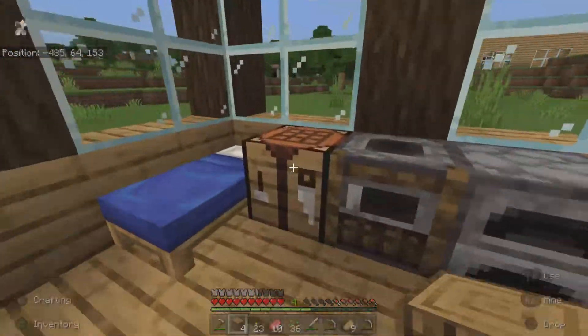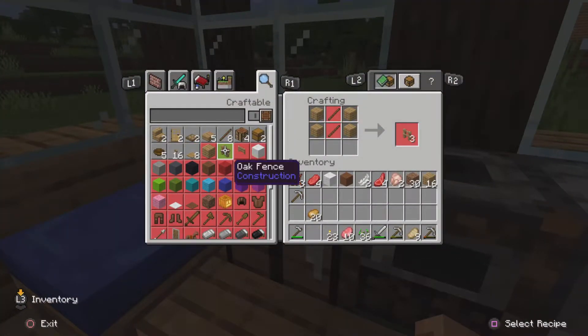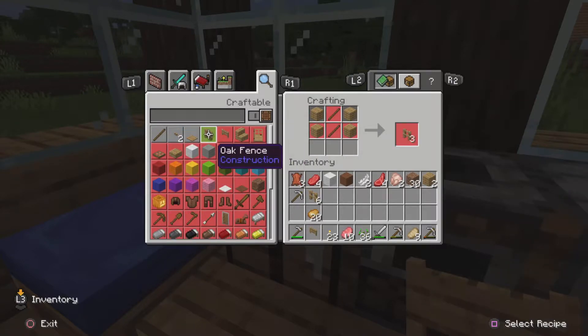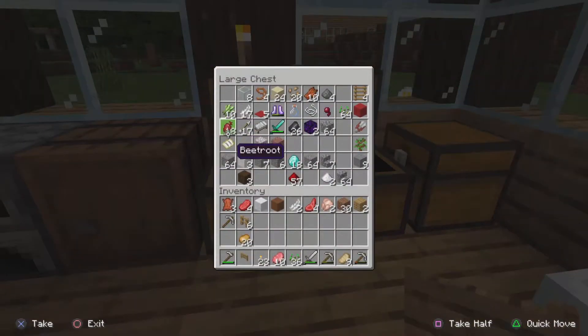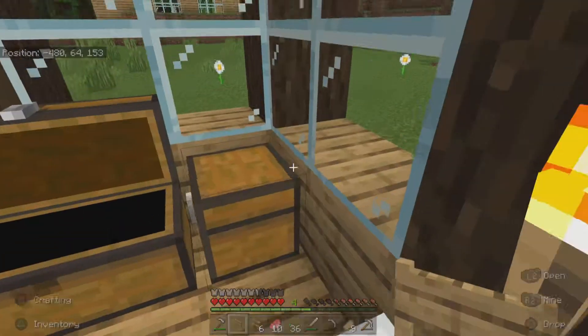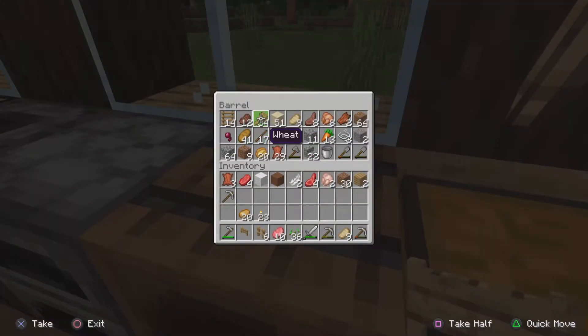First thing I need to do is get some wheat and then I need to make some fences. How many fences did I make? Is that enough? Probably not. Where's all my stupid wheat? There it is. All right, let's see here.